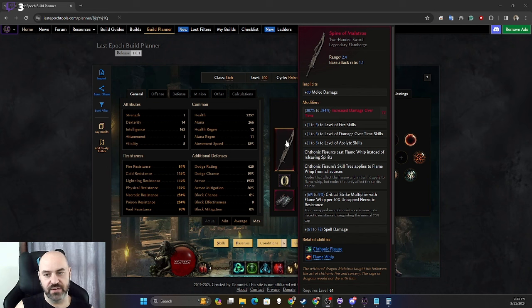Ideally we want to slam a T5, T6, or T7 increased damage over time or increased poison damage into this weapon. The Chthonic Fissure aspect we're not using, but all the levels to our abilities are huge. You want plus three to Acolyte skills and three damage over time — it's important you get both on the Spine of Malatros.